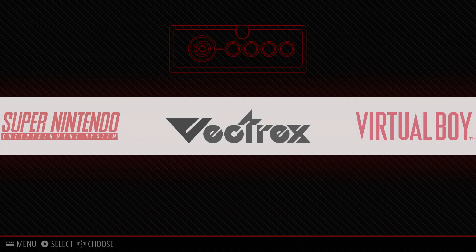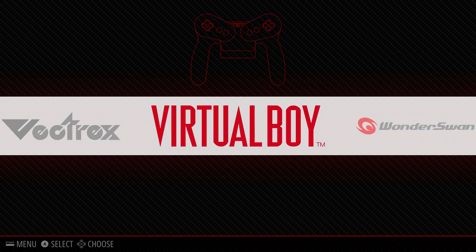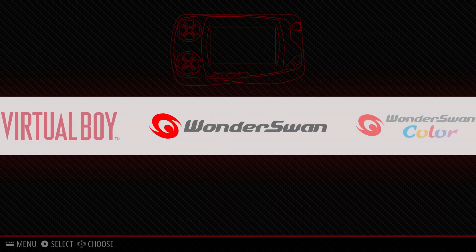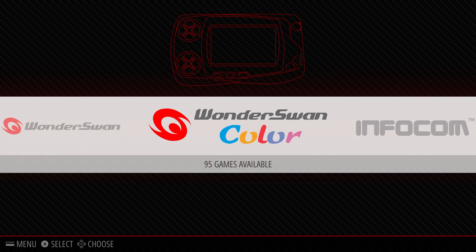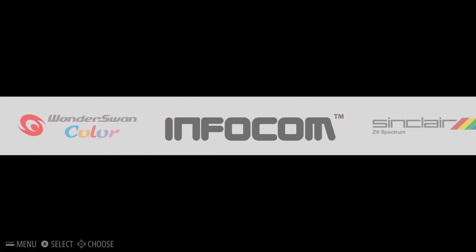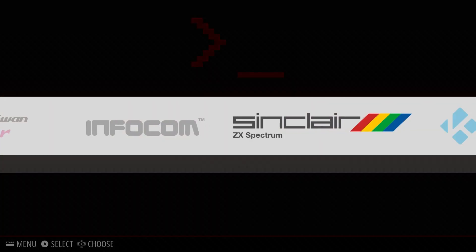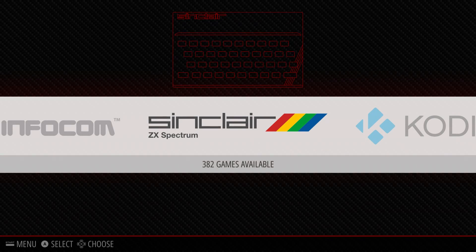The Vectrex has 51 games. The Virtual Boy currently has 31 games. WonderSwan Original has 112 games. WonderSwan Color currently has 95 games. Infocom has 79 games. The ZX Spectrum Sinclair currently has 382 games.